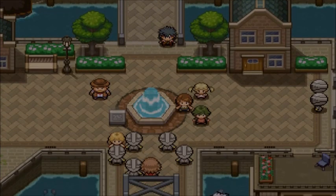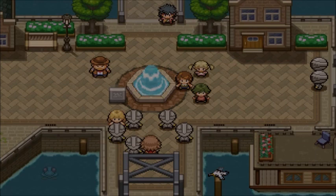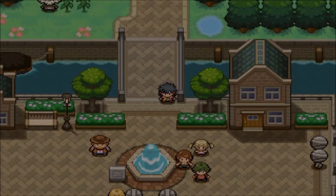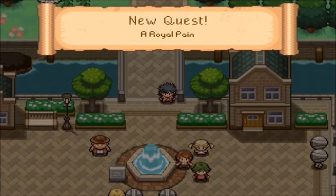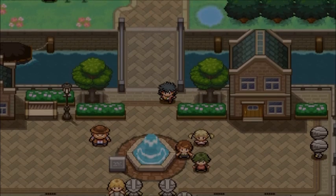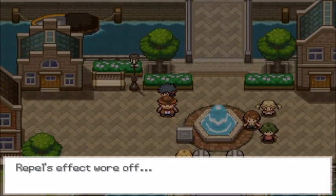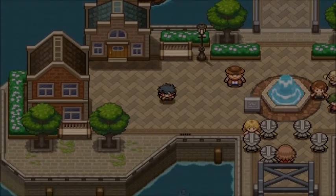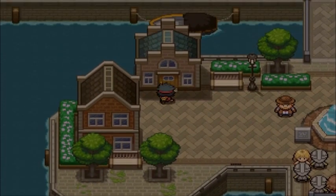What's going on here? Evil team? No, those look like knights. New quest: 'A Royal Pain.' They have Ho-Oh at their backs. What's this talk about Ho-Oh?